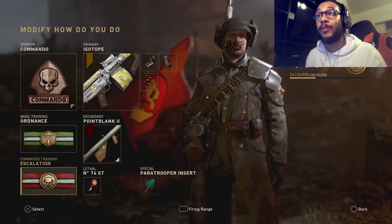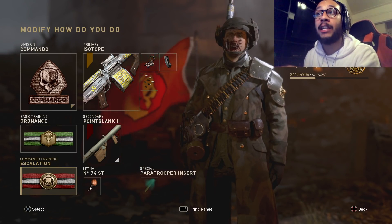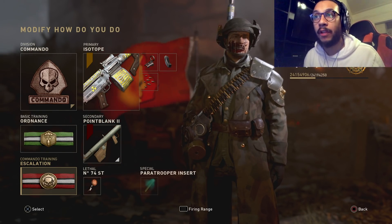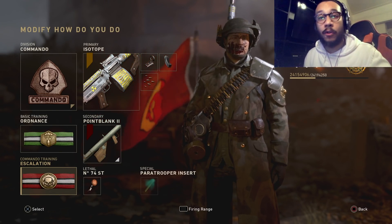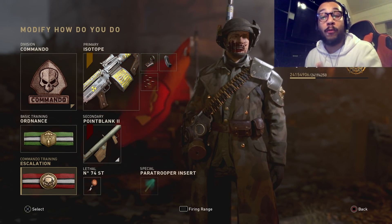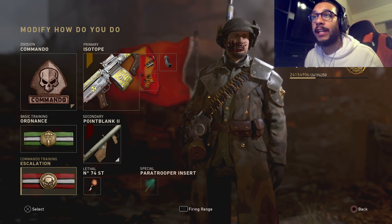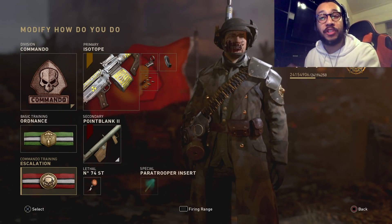Ordinance is our first basic training badge, followed by Escalation. If you don't know what Escalation does, it basically allows you to never have to reload again — especially when running a light machine gun with this many bullets in the clip. For every multi-kill you get, it automatically reloads your clip, so you never have to reload as long as you're getting multi-kills. Another great thing about Escalation is that it improves your aim-down-sight time shortly after a kill, so you can chain together different kills.